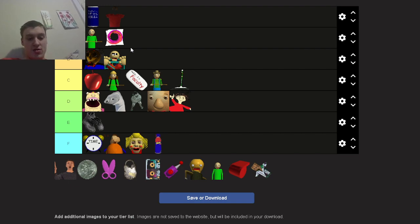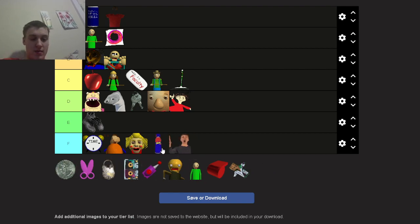The Principal: F tier. I'm sorry guys, I really wanted to put him a little bit higher but he is the worst character in the whole game pretty much. He is so annoying — he puts me in detention every single time I run. He just walks around the whole schoolhouse hovering around it doing nothing. I'm nitpicking at this point but this is controversial — he always ruins my runs when I get all seven notebooks. His role in the game is just garbage.